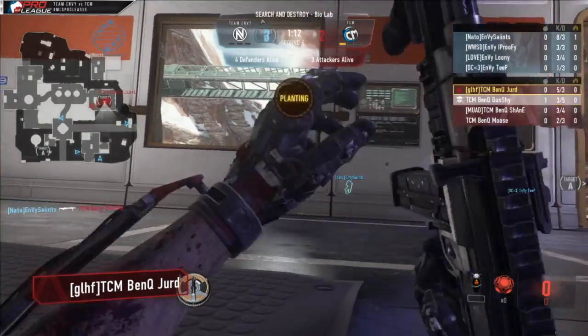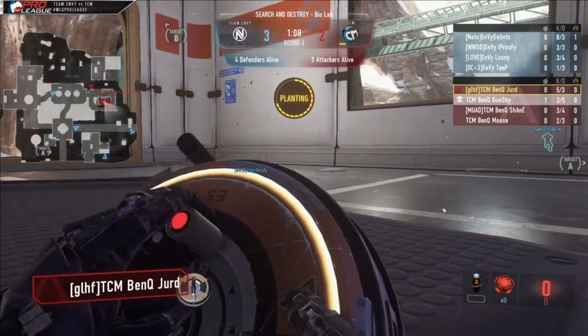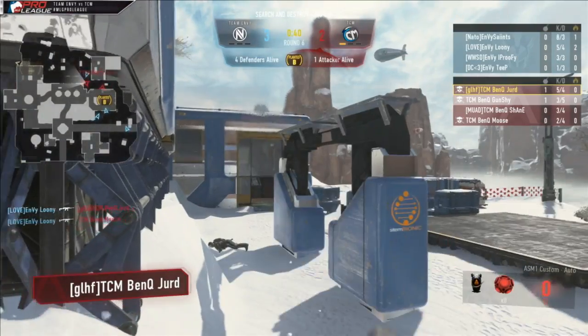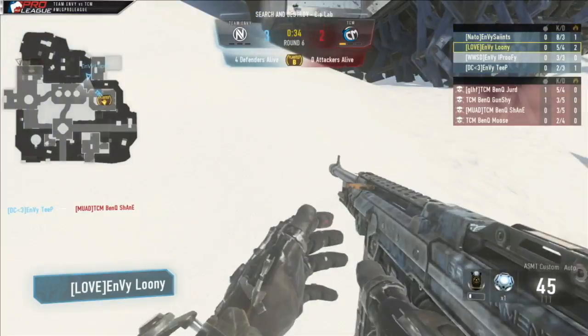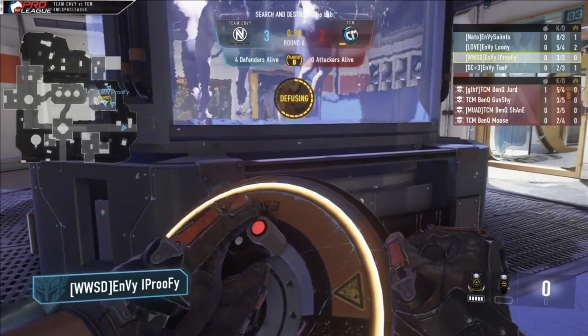Back on track — Dunchie down for first blood, Saints with a pick with the sniper rifle. Score is 3-2 in favor of Envy. TCM getting two rounds back to back. It's important Envy win this one just to put a stop to that momentum. It looks like they're going to be able to do so — Shane left at 1v4, he falls, bomb going to be defused. That's now 4-2 in favor of Envy.